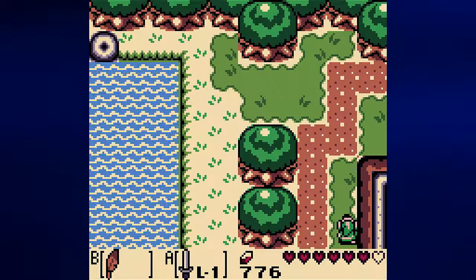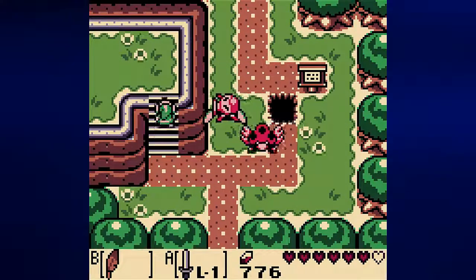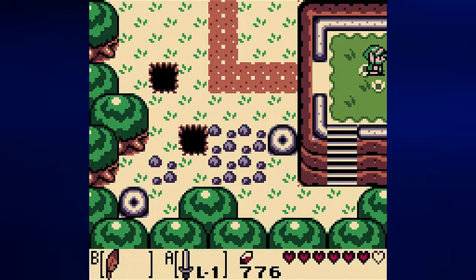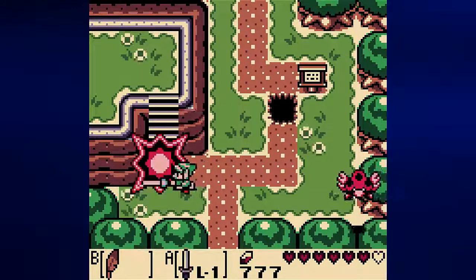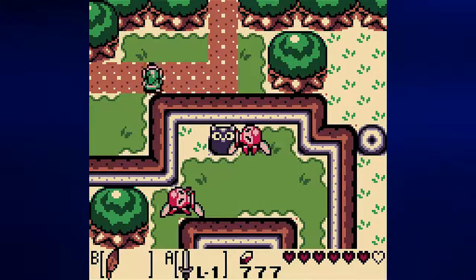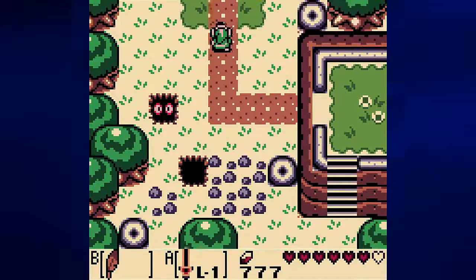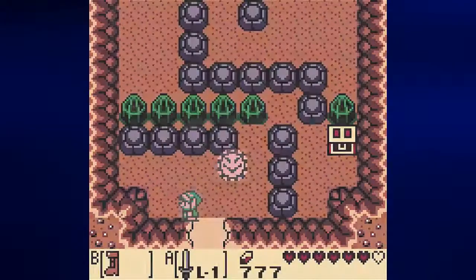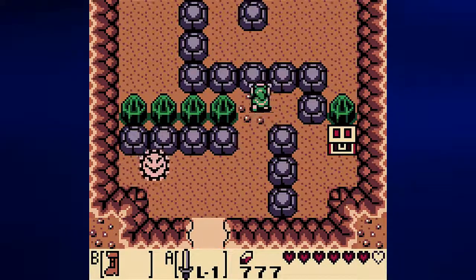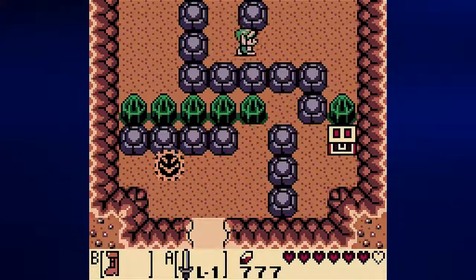Now we need to get to the animal village. I'm going to go back to the warp point. Let's check this area out first because there are things we can do here. Just wait for this guy to get out of the way and then we should be able to do something.